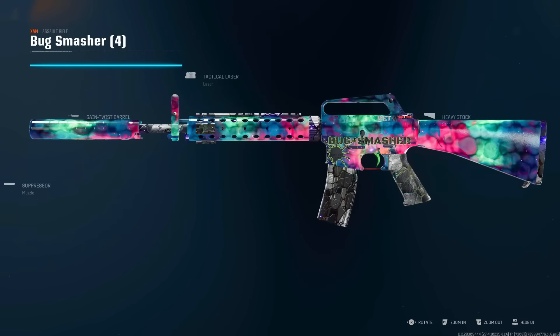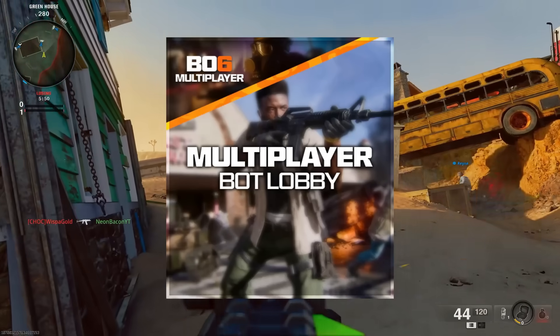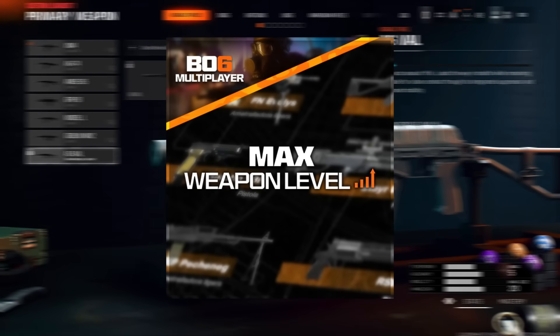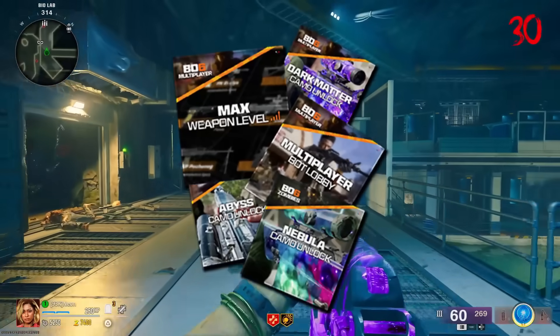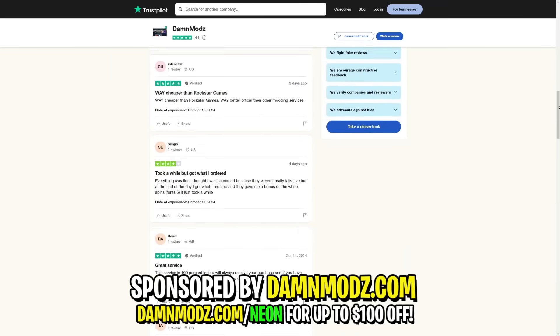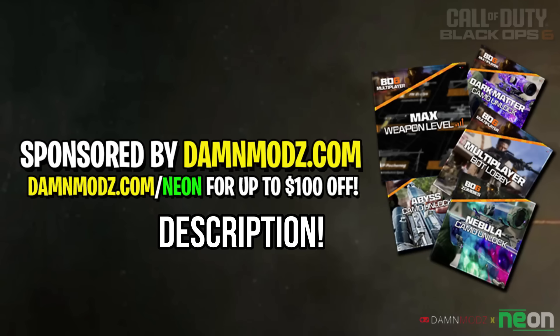Did you know you can get your hands on all the mastery camos right now on Black Ops 6 absolutely instantly? You can get yourself multiplayer bot lobbies, multiplayer ranked boosting lobbies, and max weapon levels on absolutely every gun in the game — all over at damnmods.com. You want Satan on Call of Duty? Don't worry, he's got you covered. He's got so many good reviews — he's safe, he's trusted, he's fast. Use code Neon for up to $100 off. Link's in the description.